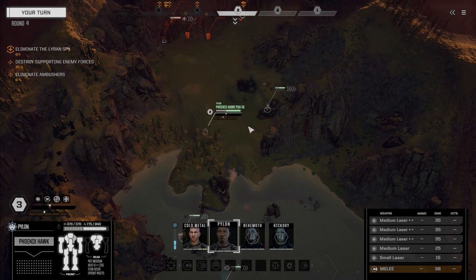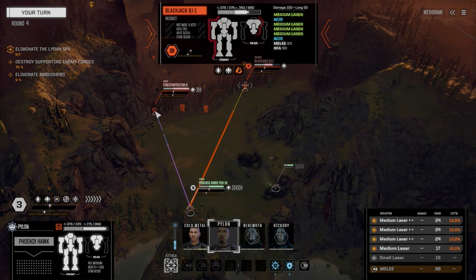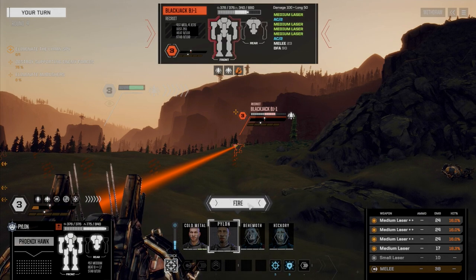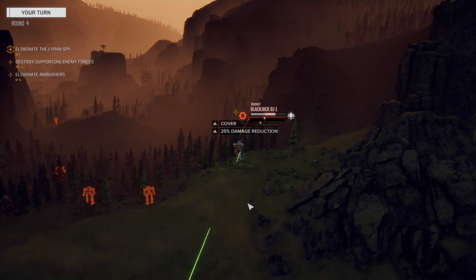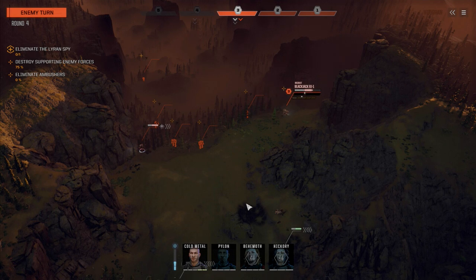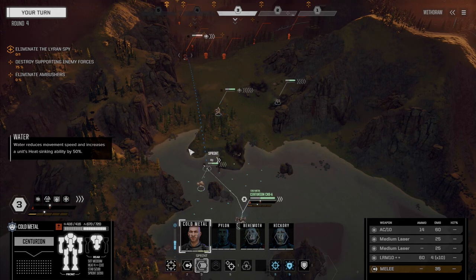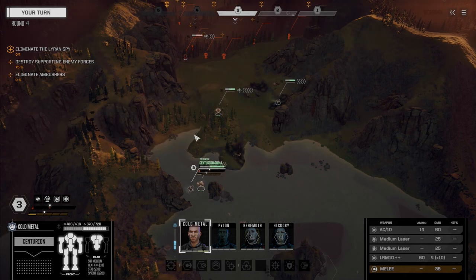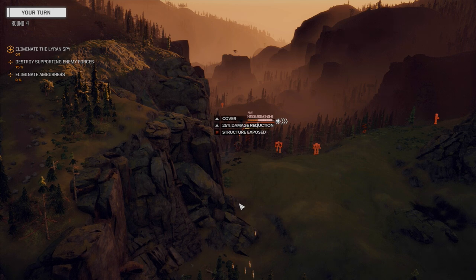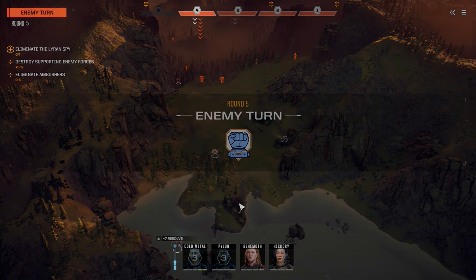Blackjack, almost no armor. Firestarter, almost no armor. Let's fire on this guy — very low chances to hit, but we're going to take a shot anyway. Oh, one hit. Is he running away? He's fleeing. Got a chance to fire on this guy, I'm going to take it, we've got lots of ammo left. He hit with the autocannon — did not expect that to happen. I'm glad it did, though.